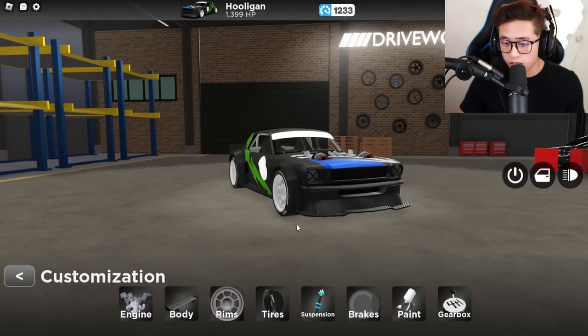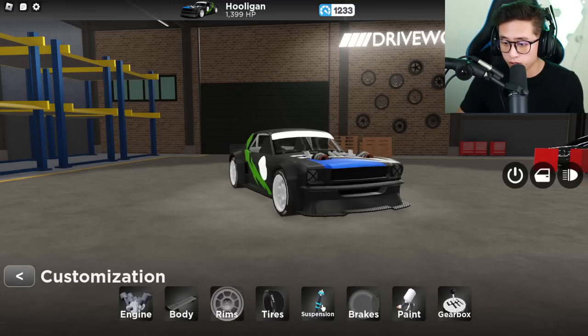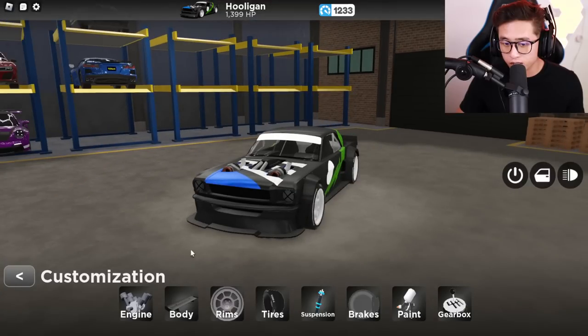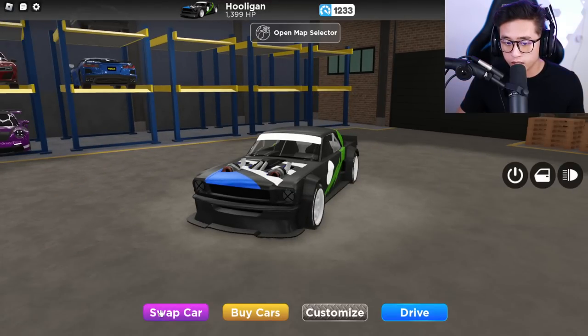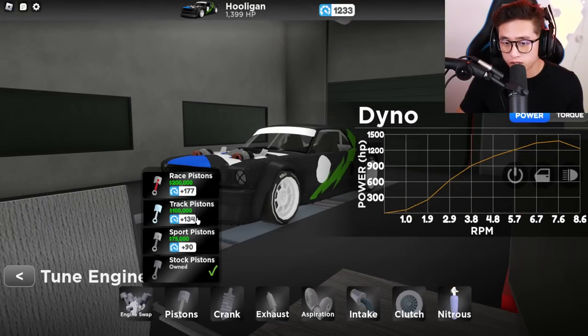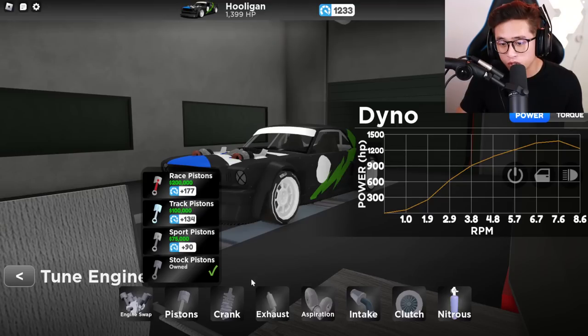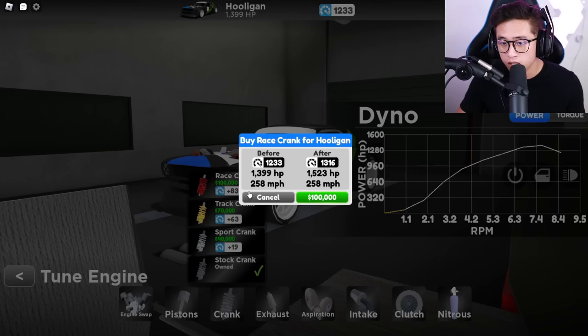It doesn't seem like we can swap any of these right here. The gearbox is pretty good, suspension is fine — I think I'll just keep it stock until I get some body work or engine work done, because these upgrades are expensive. Look at this — a hundred thousand dollars for a track piston, and that bumps us up to 1,600 horsepower. Or we could get a race crank for a hundred grand that will put us at 1,500 horsepower.